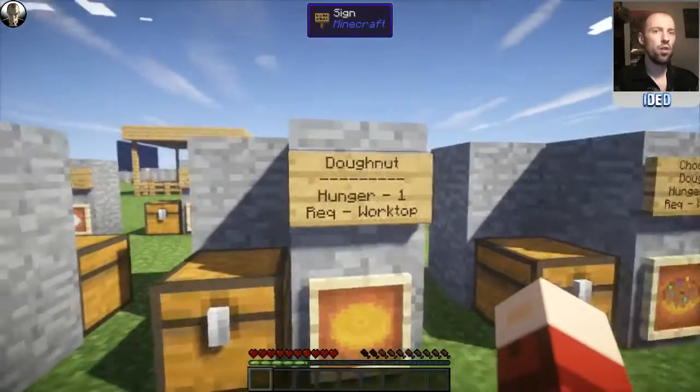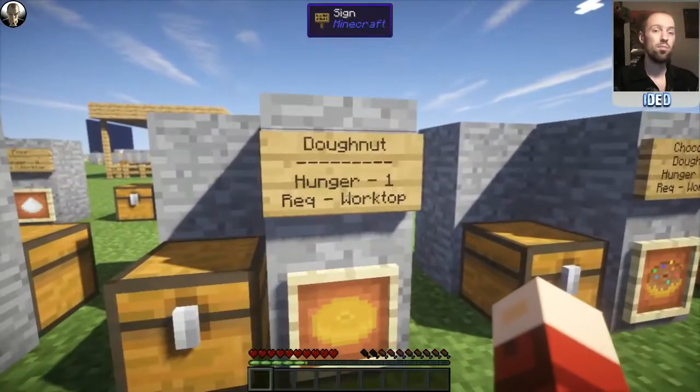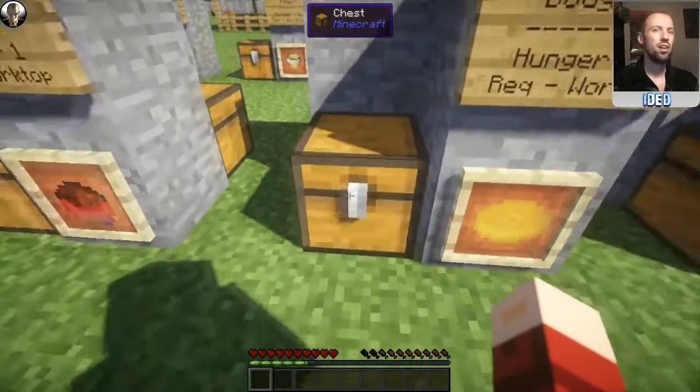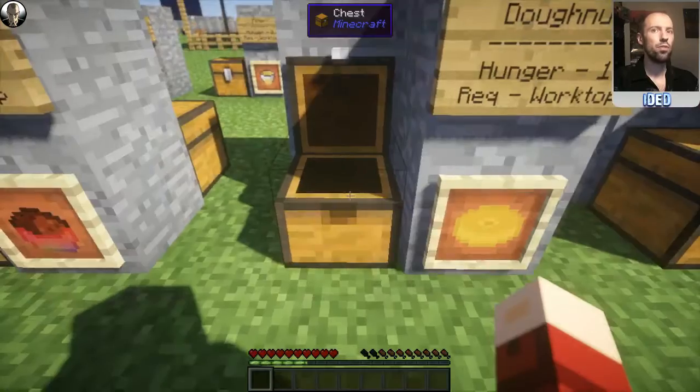Moving on, we've got the doughnuts. Who doesn't love a doughnut? Like Homer Simpson would say: mmm, doughnut. This restores a hunger of one as a base item — this is an unflavored doughnut and requires the worktop. To get yourself a doughnut, you just need to make dough and put it all the way around the outside like that. Dough was covered in the last tutorial, and that'll pop you out four of these doughnuts.